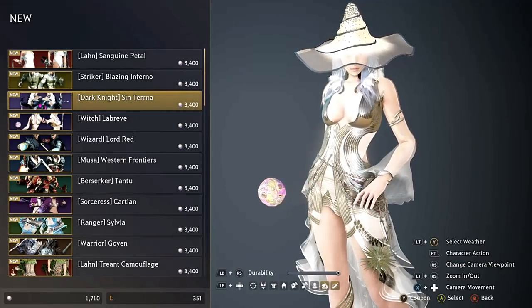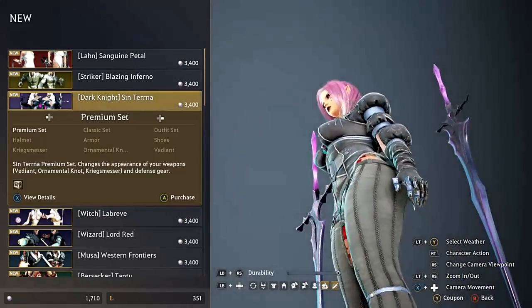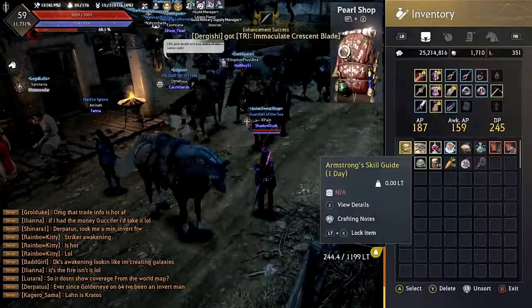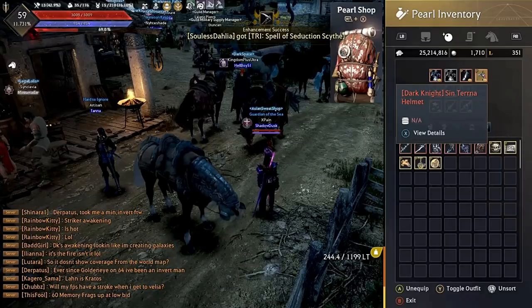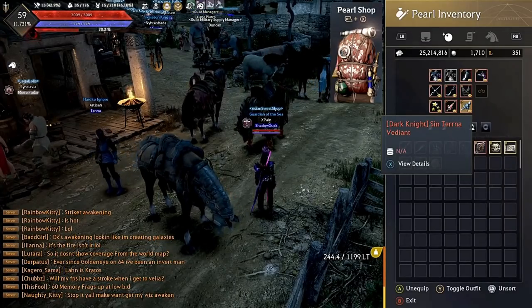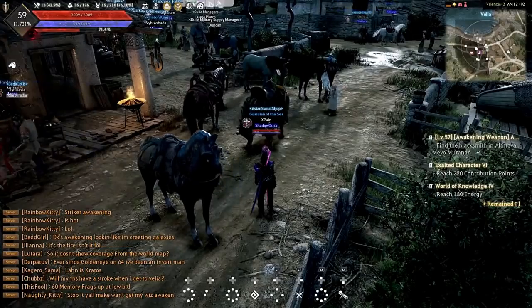That's the Witch's costume, and I don't care whether you're male or female — that is sexy. We also have the Dark Knight's costume. We got a bunch of new additions to costumes. When you buy them, it comes with a chest piece, shoes, helmet, side weapon, main hand weapon, and your awakening weapon. Those are the things you can get from the Pearl Shop. It's 3,400 pearls and in my opinion it's worth it — and the whole costume is dyeable.